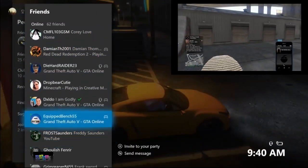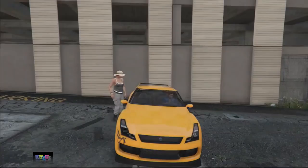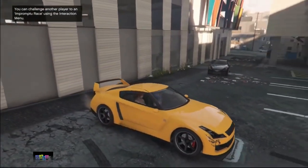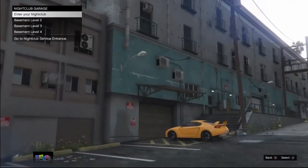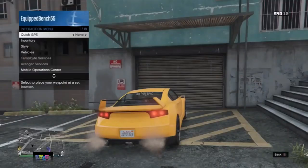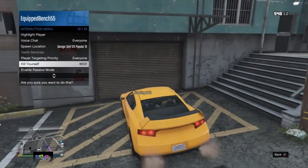Go ahead and invite your friend to the session. Once your friend is in the session, they need to come inside your vehicle. Then drive to the purple circle and hover over basement level 2.